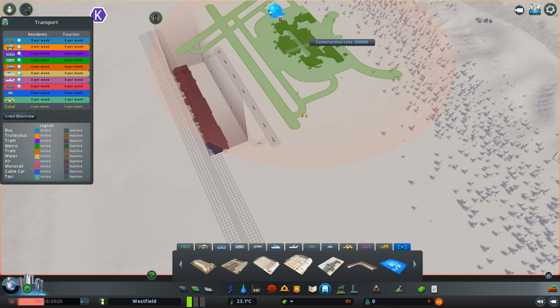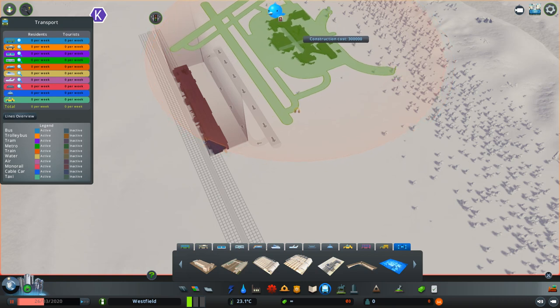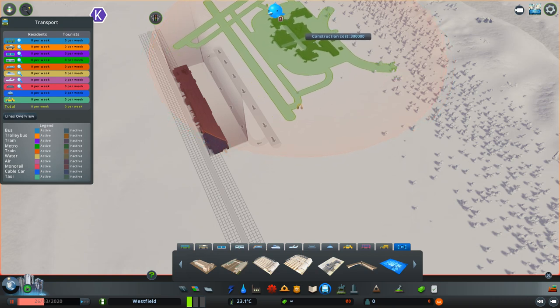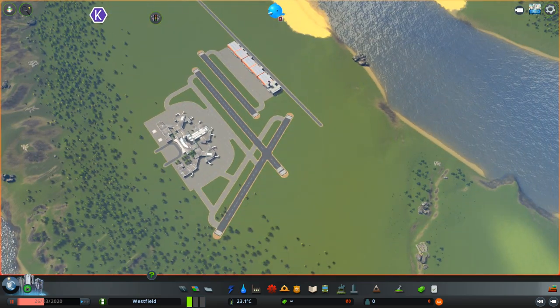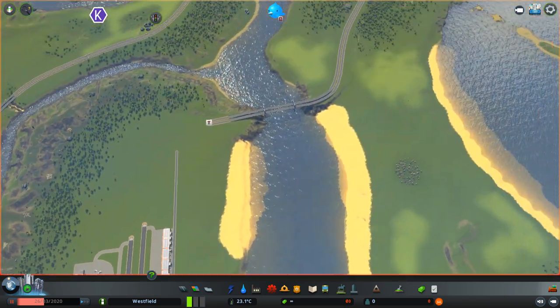Yeah, they fit nicely. If we place them like this to make sure that the wingtips will not touch — it's very nice. So this completes the airport.